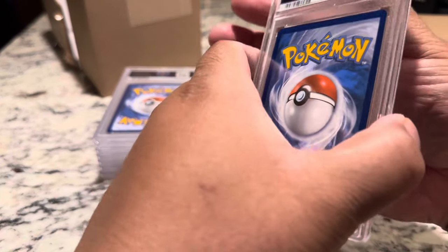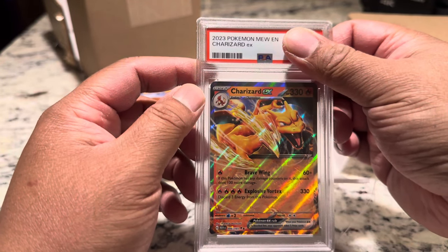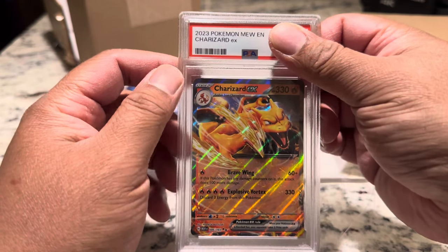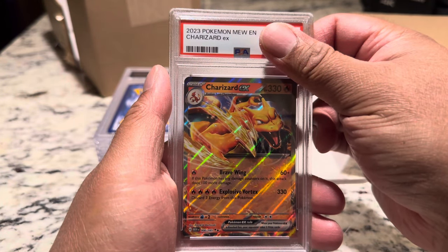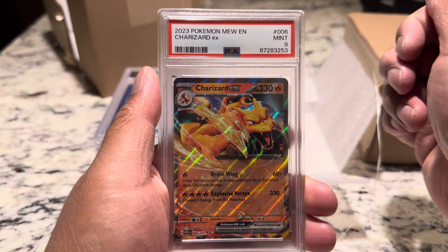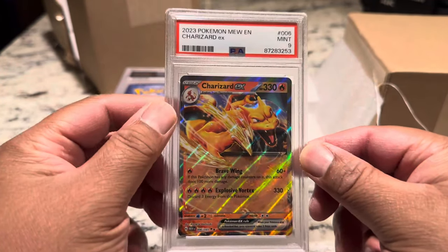Next card in the set is another Charizard EX from 151 that we pulled personally from the booster packs — most likely from a UPC. Not a Gem Mint 10 — it's a 9. That's fine, no sweat.